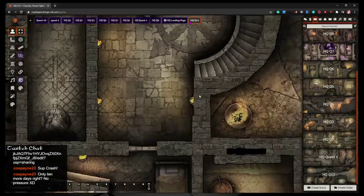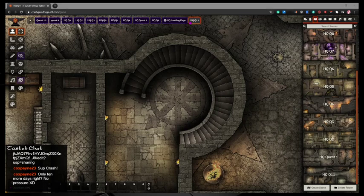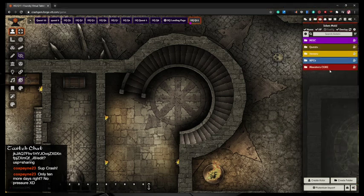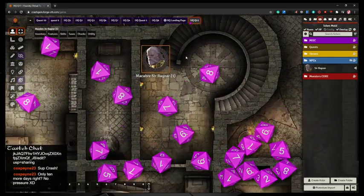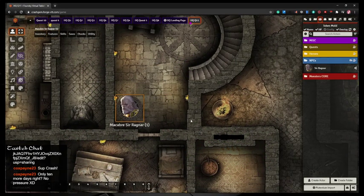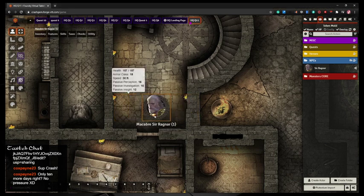Here is the dungeon. It's hard to tell if the grid is the right size. Let me drag over a person to check — I'll drag Ragnar out. I'm going to say this is not the right size. Heroic Maps says the grid size for this map is 140 pixels, and it's a 30 by 30 map. So why is it laying out so poorly?